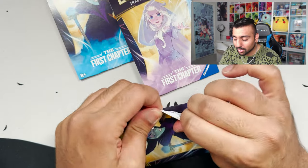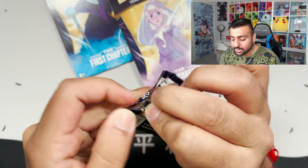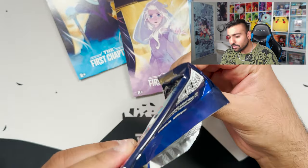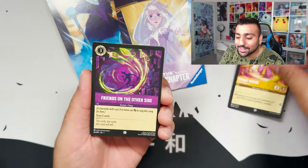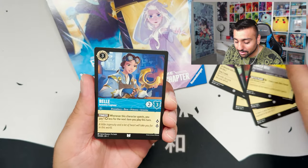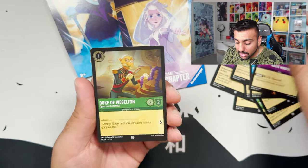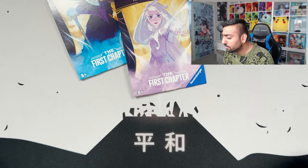Final Three Packs — we're going to save Elsa for last. This pack is hard to open. There's something good inside, I already know. Flounder, Sergeant Tibbs, Tinkerbell, Belle, Maximus, Starkey, a Rare Maleficent, a Rare Magic Mirror, and a Common Foil Duke of Wesselton.